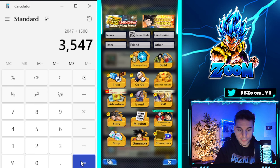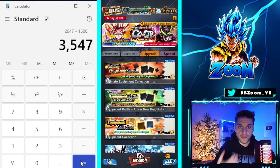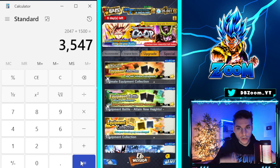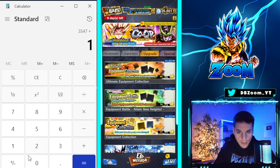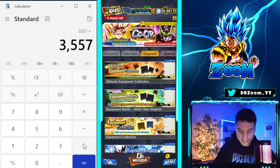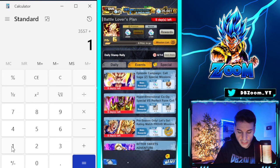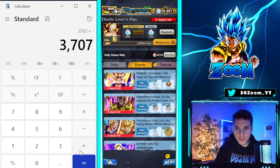We're at 3,547 chrono crystals. We also have the brand new unique equipment for Gohan coming out tonight — not sure why they spread these out, but we can collect 10 crystals from it. Also the Cell Saga missions got reset, and here we can collect 150 crystals. Let's book that in — we're now at 3,707 crystals.